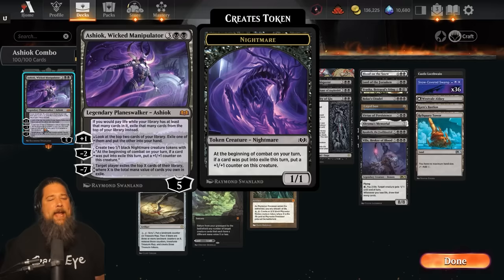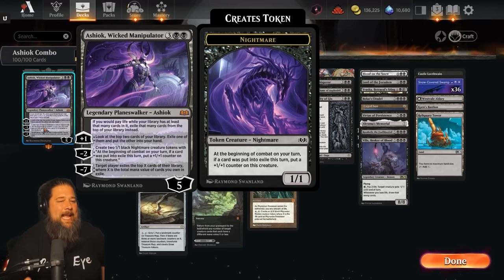The static ability says if we pay life, instead we exile that many cards from our deck. And the ultimate - negative seven - has target player exile the top X cards of their library, where X is the total mana value of cards we own in exile. So the real goal is to play Ashiok, pay a ton of life for things, which will exile a ton of our deck, and then ultimate Ashiok to exile our opponent's entire deck. When this comes together, we can potentially ultimate Ashiok the turn we play it - all in one big turn.